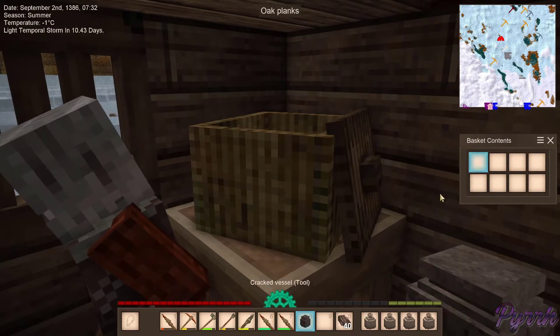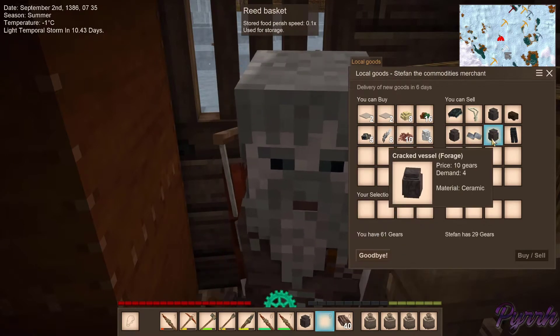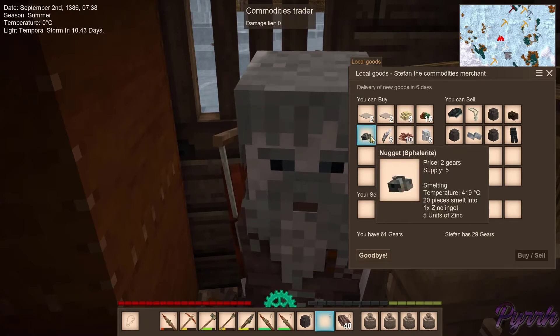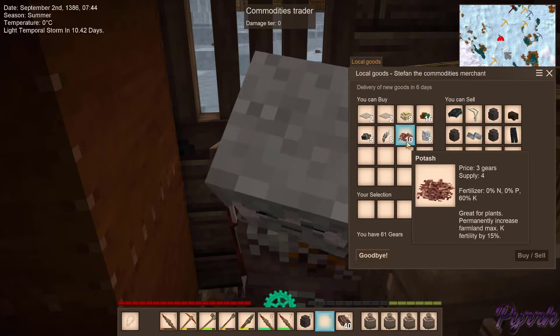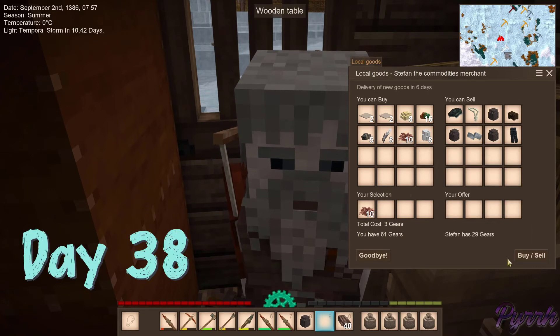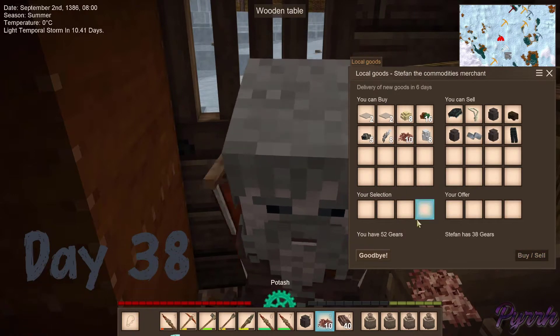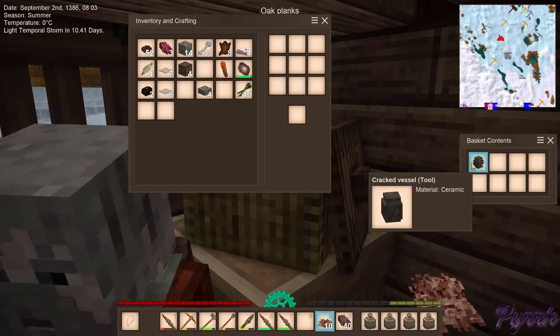And you've got tool vessel. Oh, please be buying tool vessels. You can sell seed, forage, and food. You can buy zinc. I don't want to buy zinc. Permanently increase potassium fertility by 15%. That's actually kind of nice. And he's got a supply of four. I think I want some of that. And I do want some linen too. We're going to give you both of these tool vessels. That's so nice. I have two. Oh, they stack. That's even better.